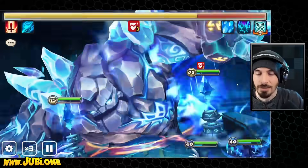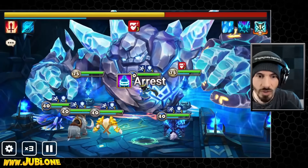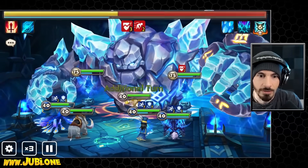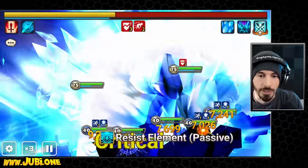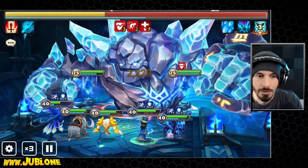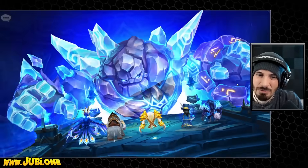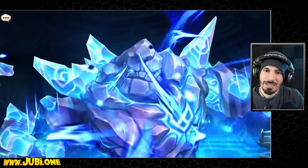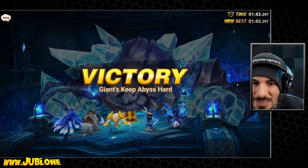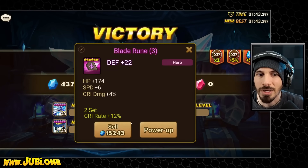We're going to take some revenge hits, but at least we don't have defense breaks on our own team. We got crit resist, speed buff, and he's got a speed break on the Giant — not terrible. We're going to take another revenge hit, but that's just because we're taking turns. It's going to be nasty — actually never mind, it's not that nasty. I kind of want to use Delphoi here for her immunity and cleanse.